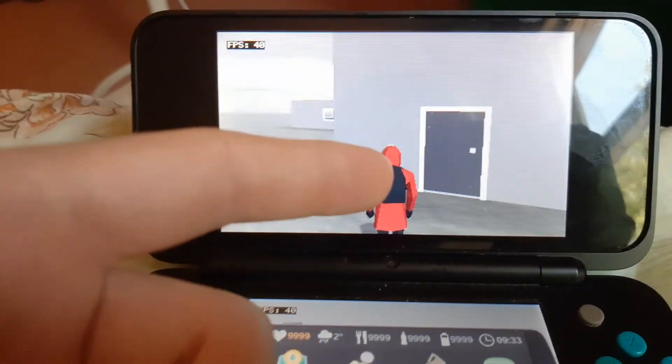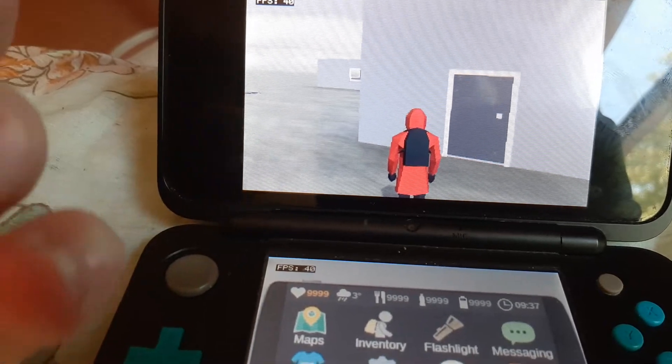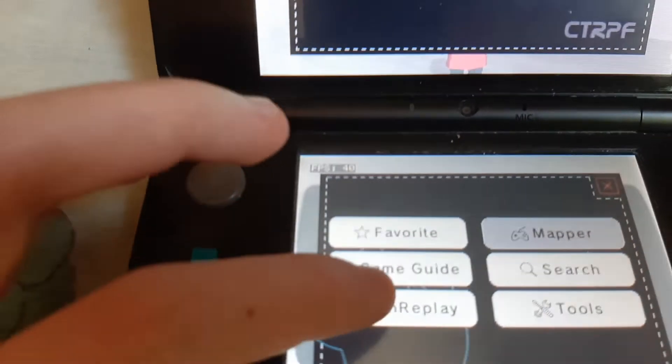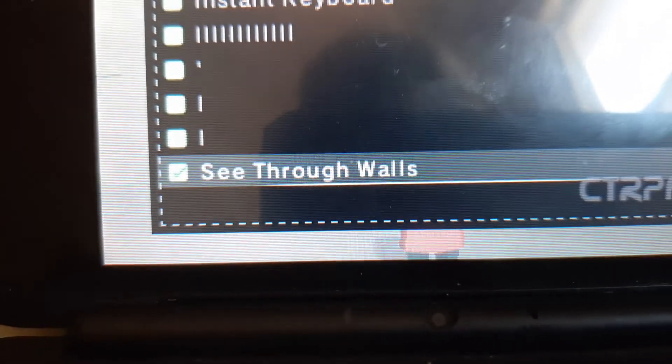I found something cool in this game that most people don't actually have. This is kind of stupid — it's really easy to find. You just want to click this button. However you get into CTRPF, you want to enable the see-through walls cheat right there. You want to enable that thing. It's already enabled.